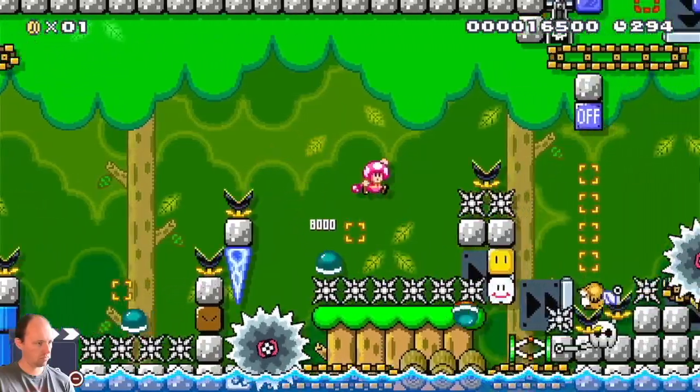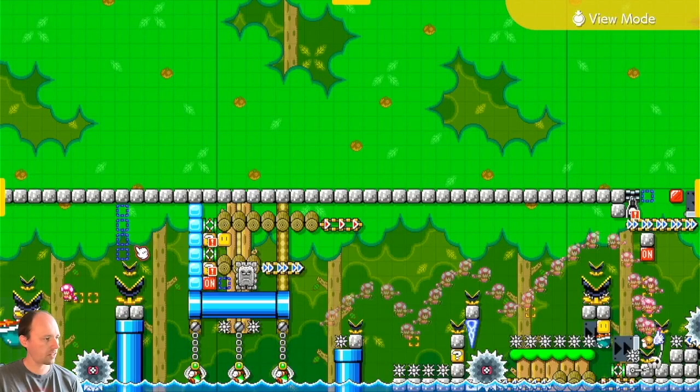Looking at this, we basically have a thwomp triggering three different things at once. The thwomp's going to be hitting this on/off switch, and then that's going to close off the beginning. It's going to hit this which has a shellman in it and a buzzy, which is going to fly up. And as we've seen in other videos, it can knock up something else, so I'm really having it do three different things.